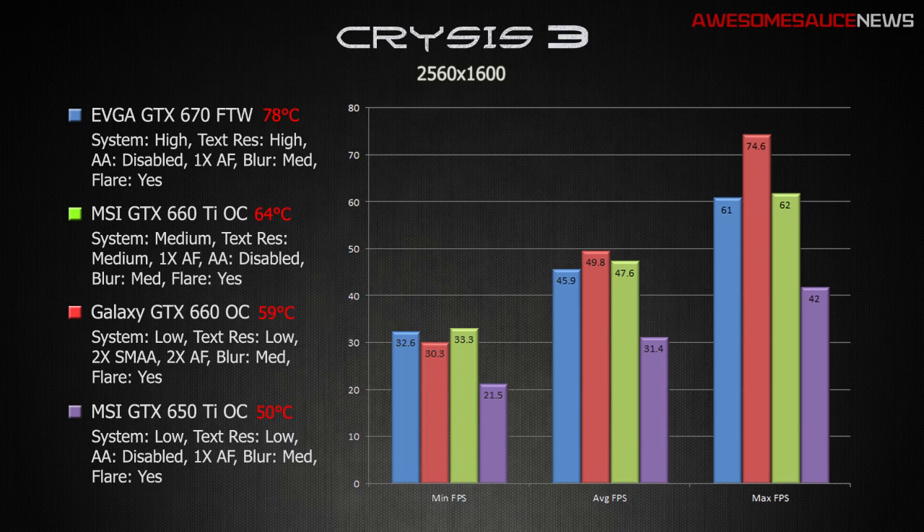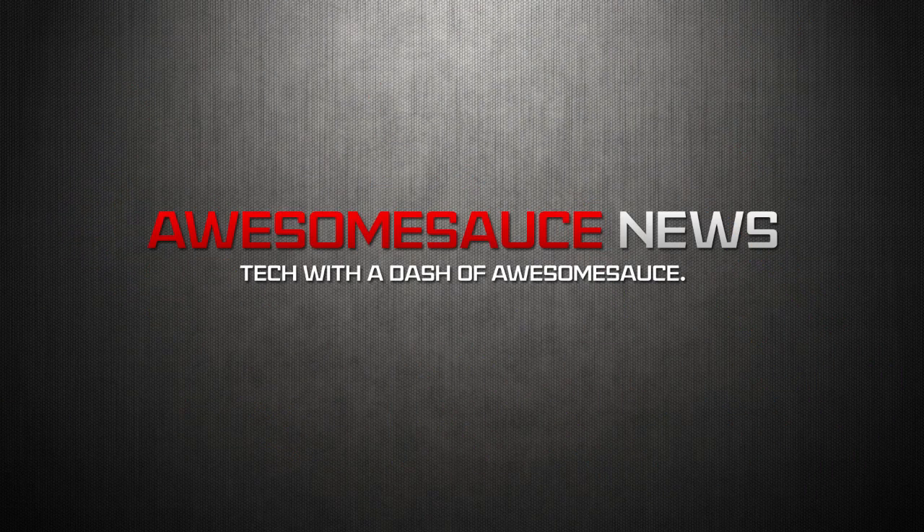The GTX 660 at 2560x1600 — now we're in console territory. Looking at the back of Psycho during that tunnel run, it just looks terrible. There's like no tessellation whatsoever; his body looks like a piece of cardboard. And look at the 650 Ti — it's kind of hilarious. I mean, why did I even test this card at this resolution on this game? For fun. Average frame rate 31.4, minimum 21.5 frames per second. The game looks like crap at this point and you can't even play it — it looks like a flip book being flipped by a sloth. But given that this is a lower-end card being pushed against a very graphically intensive game at a very high resolution, these results are completely expected.